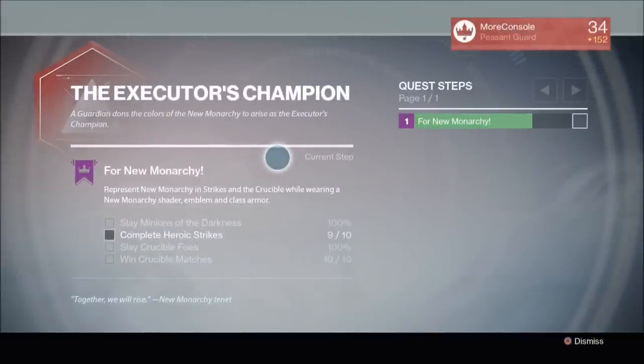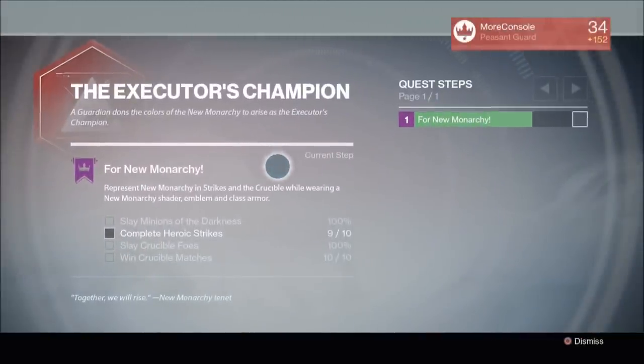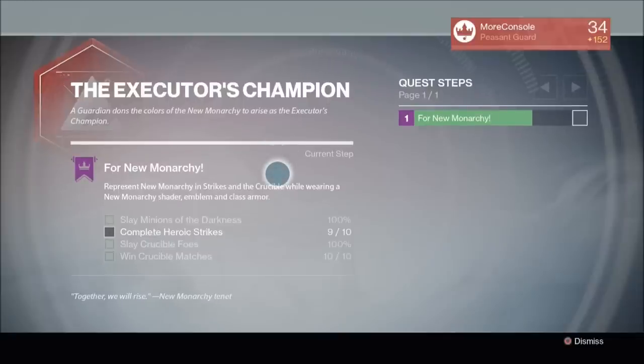Now to complete this quest, you'll need to pass 4 stages: kill numerous Minions of the Darkness, complete 10 Heroic Strikes, kill numerous foes in the Crucible, and win 10 Crucible matches. You'll need to complete each of these 4 stages while wearing a New Monarchy Shader, Emblem, and Class Item.